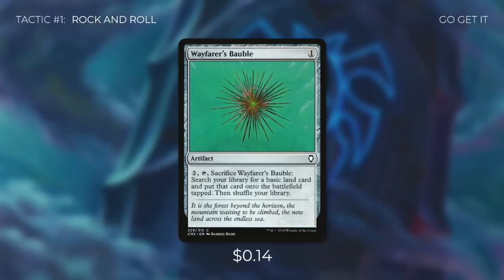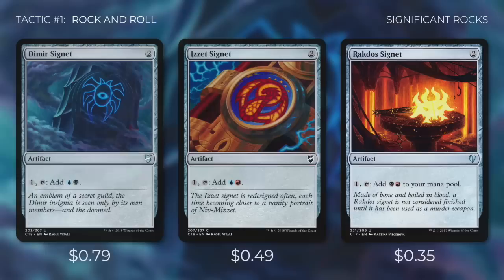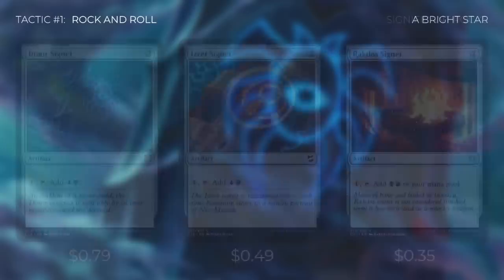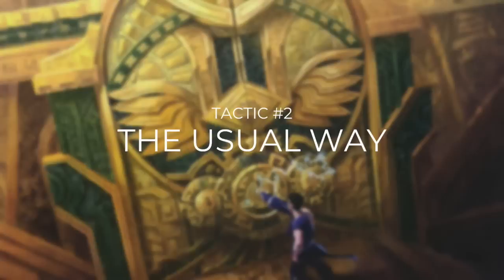Let's go on to tactic number one: rock and roll. Since we don't have access to green with this deck, Rampant Growth's Bobble is a fantastic include — pay two and sacrifice it to search for a basic land and put it into play tapped. We're also running Sky Diamond, Charcoal Diamond, and Fire Diamond, each of which costs two, enters tapped, and taps for one of our colors. Then we've got each of our Signets — Dimir, Izzet, and Rakdos — which cost two and tap for their guild's colors. Sphere of the Suns enters tapped and can tap for any color three times. And finally, Mind Stone can either tap for colorless or be sacrificed by paying one to draw a card, helping both early ramp and late-game card draw. With a three-color deck, it's important to both ramp and fix our mana.